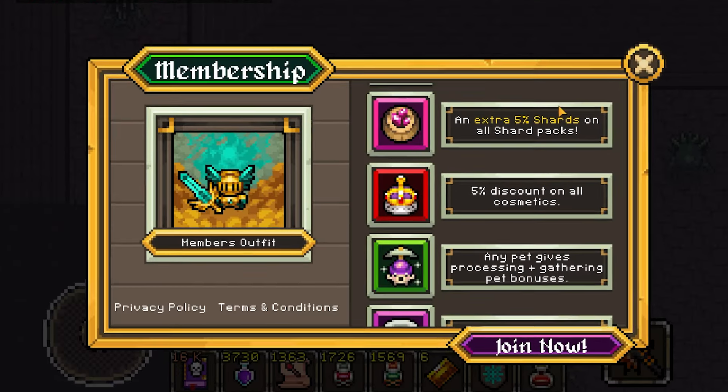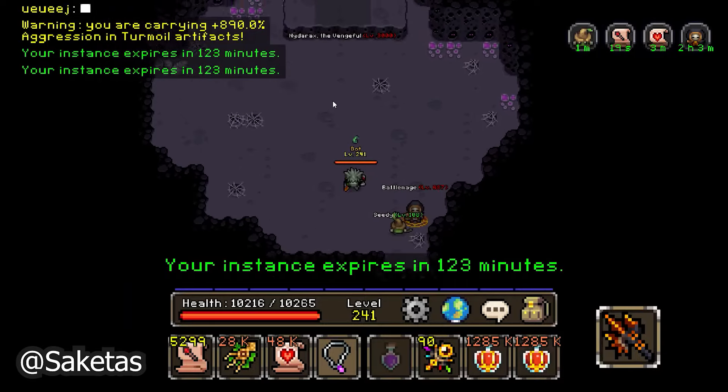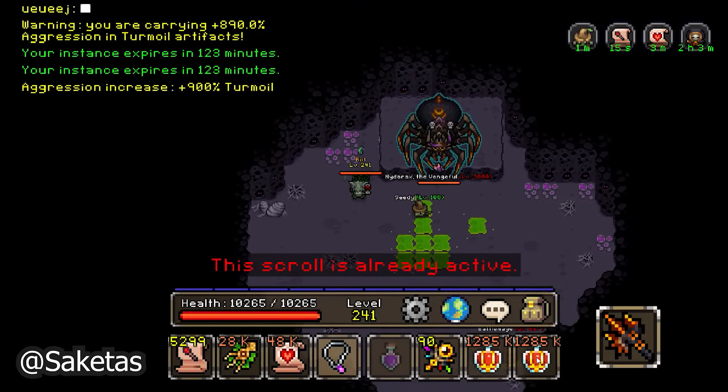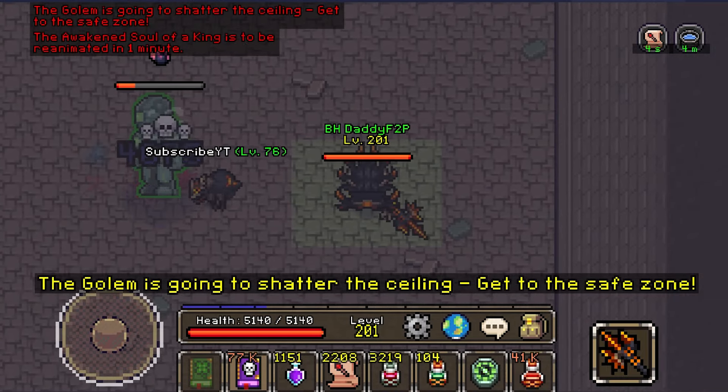You can also pay to win and get membership, which grants you access to the PC client that allows for extended vision — yes, that is actually a thing. So you can technically pay to win in PvE games. Also note that the entire sprite needs to be fully inside the safe zone, or you will still insta-die.